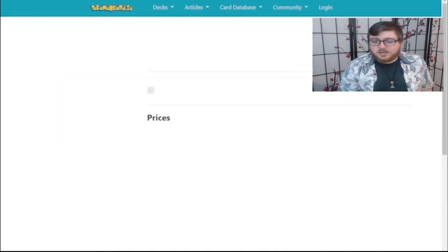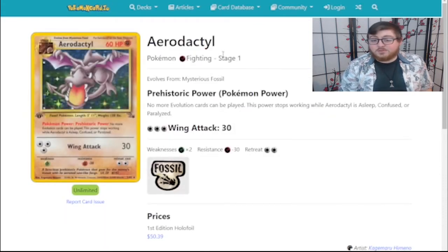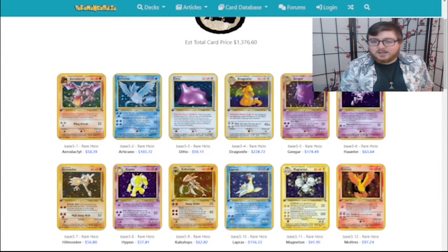Something I want to point out: Aerodactyl. It has a Pokemon power where you can't evolve anymore, unless Aerodactyl's asleep, confused, and stuff. But this works on the bench. So if Luke gets this and the Fossil Pokemon, he can lock me out of evolving, which is not good. But I can do that to him too.